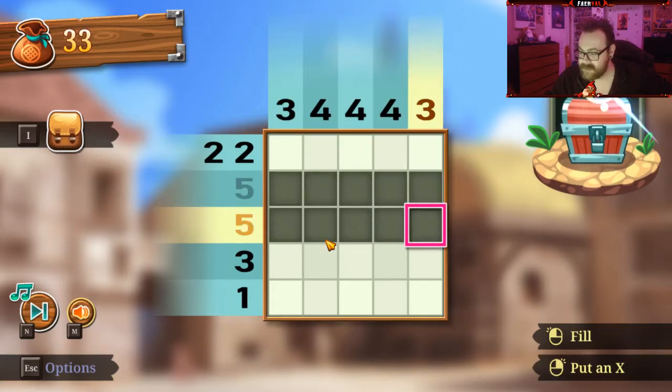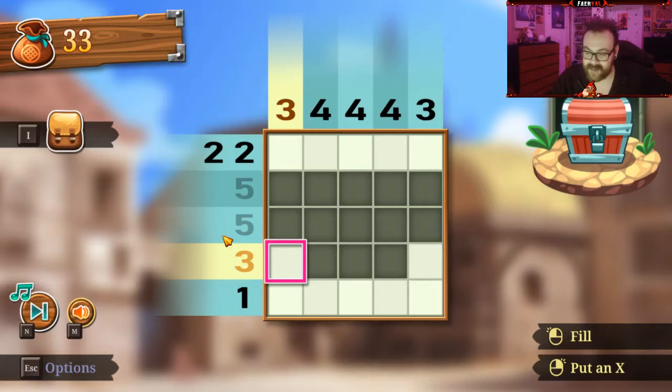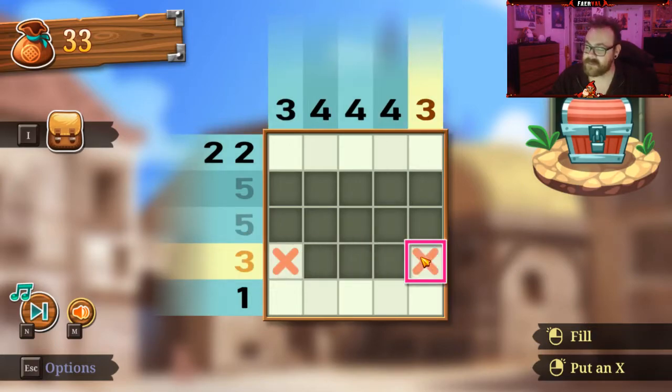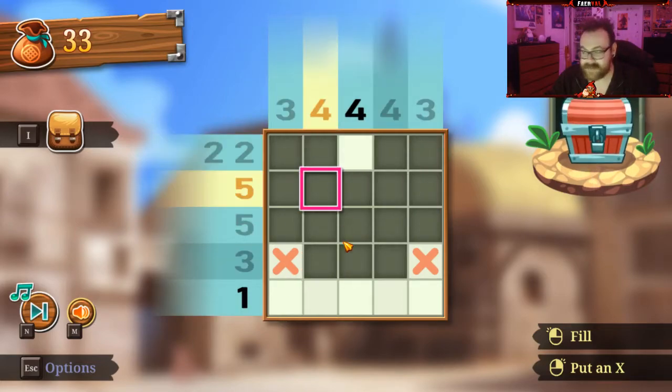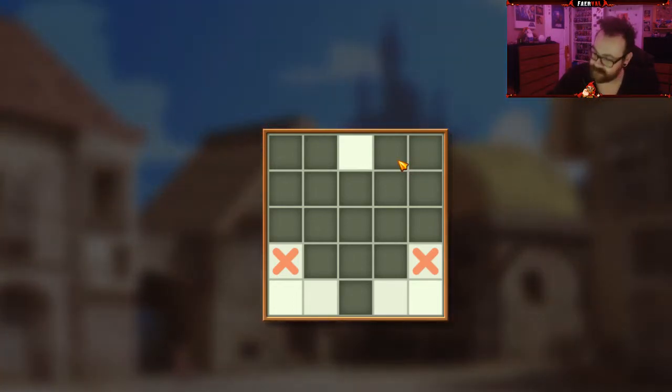5 — easy. You know that these are a 4, so these ones have to have it, which also takes care of that. You could right-click to put an X, which means that you now know that there can't be anything there. That's a double 2 — that one goes there. Bada-boom! You got a heart, brother.